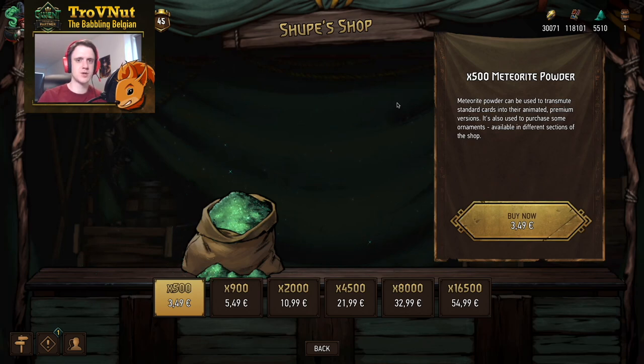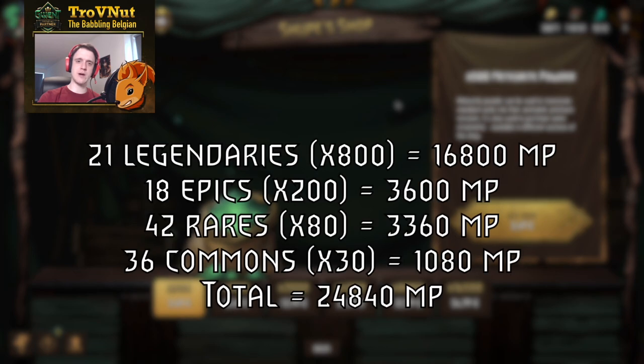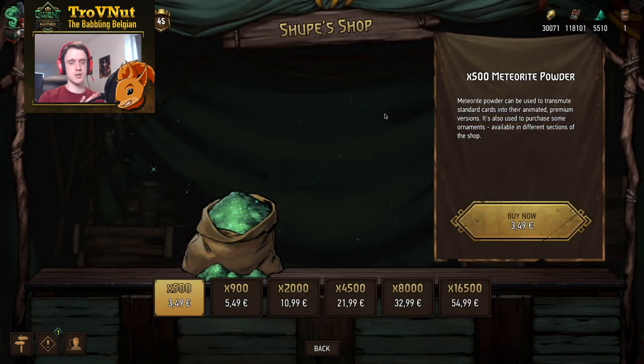If you want to craft the cards, you'd also need card scraps, but since Gwent is very generous with card scraps I'm going to ignore those for now and come back to that in a minute. If we break down all the cards in the expansion pass by rarity and their crafting cost in meteorite powder, as you can see on screen now, you'll end up with just under 25,000 meteorite powder needed. If you were to buy meteorite powder with just the 32 euros left after deducting ornament costs, you'd only be getting 8,000 meteorite powder.